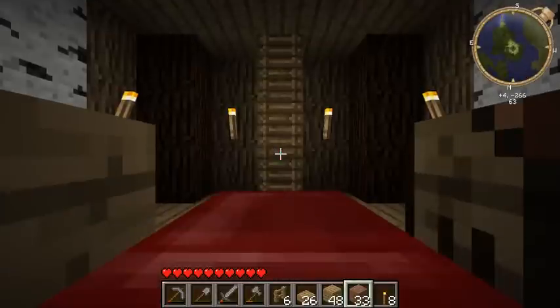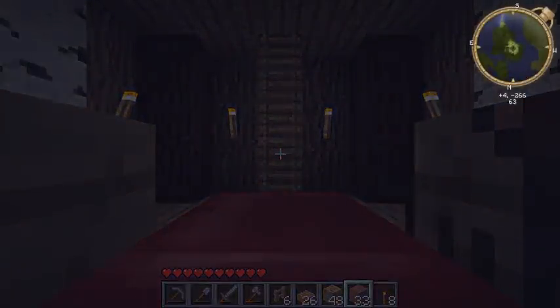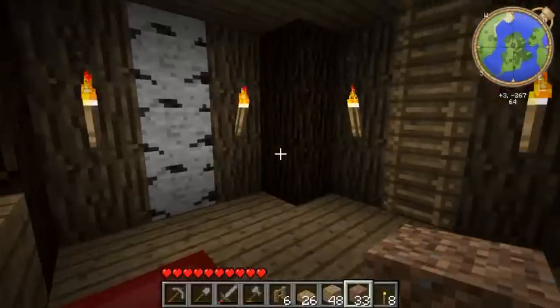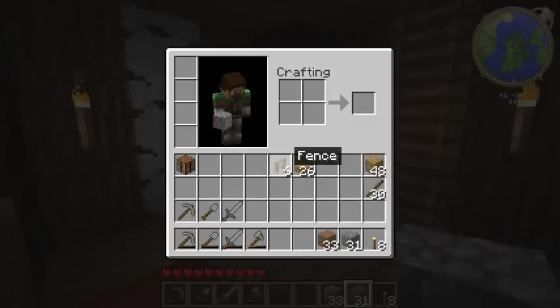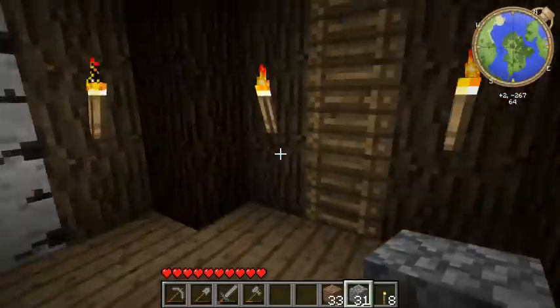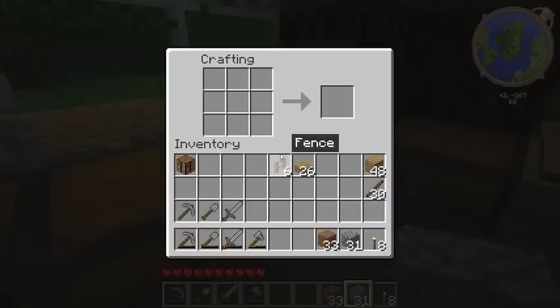I'm out of everything. I got no more coal, no more cobblestone — anything really. I need that. Also, I need to make some more woods and pigs and such, because I'm all out of everything.